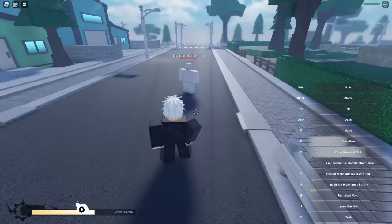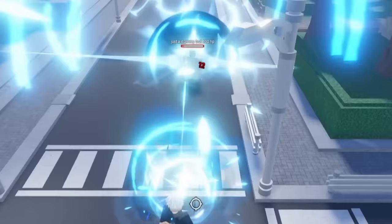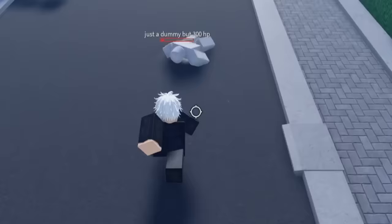And then there's False Reversal Red. Next we've got Curse Technique Blue — if I chuck it out, it pulls them in and you kind of just have to run towards them.